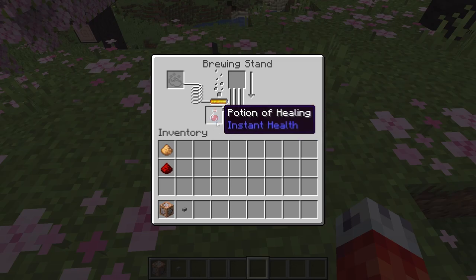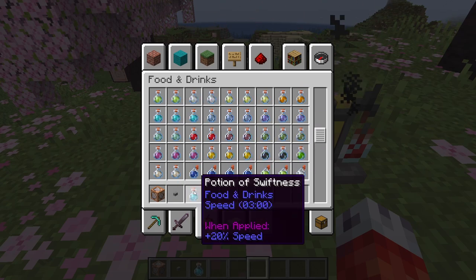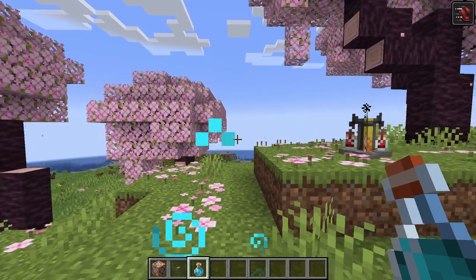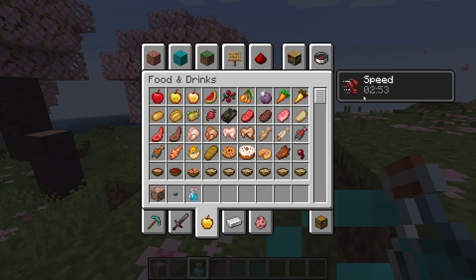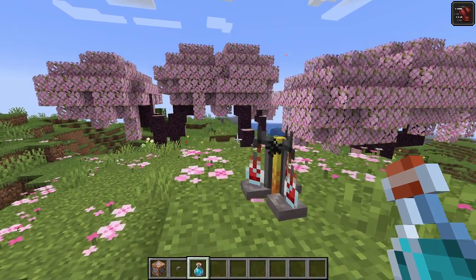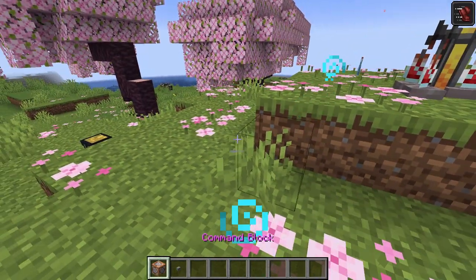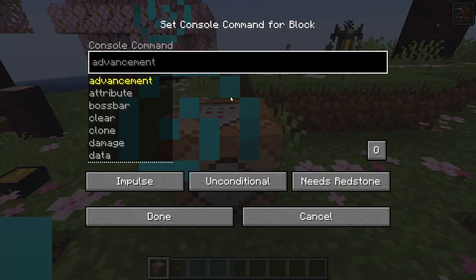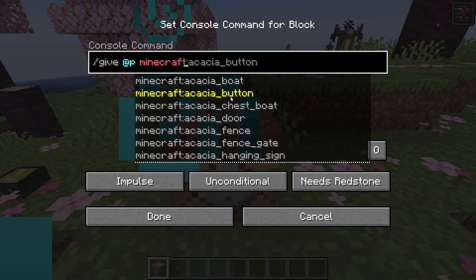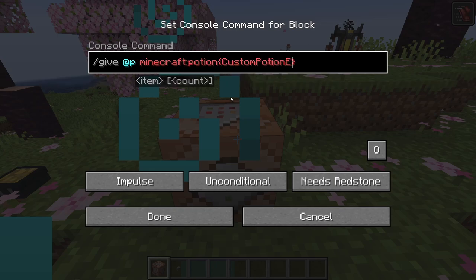Let's start with the first option: making a potion with parameters unobtainable inside vanilla Minecraft. For this demonstration, we'll modify an existing potion — the potion of swiftness. Now, it's not as simple as just giving ourselves a potion of swiftness and changing a value or two. Instead, we need to add the custom potion effects tag to make our own version of the speed potion from scratch. We'll start by doing /give @p minecraft:potion. Once we have that field, we can go inside and use the ID of the speed effect to get our results.